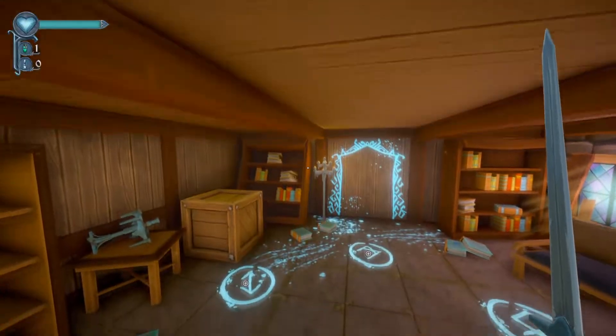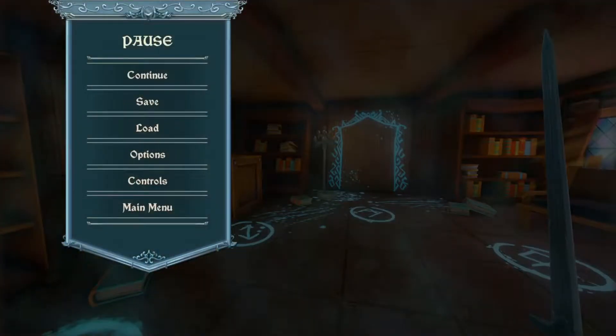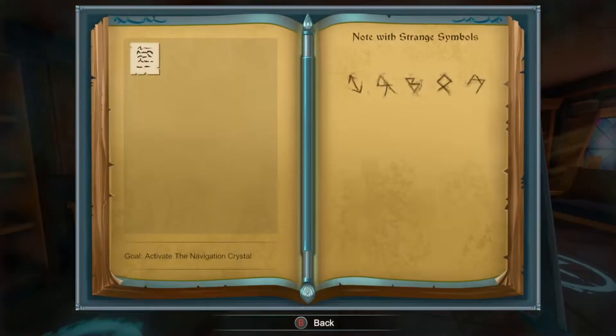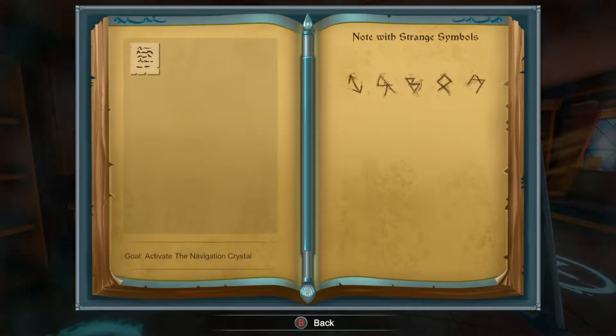How do I actually get to my inventory so I can look at that note again? There it is — it's D-pad down. Got it. So: arrow, backwards R, B, an ichthus — which is like the Christian symbol for a fish, that's what I think of when I see something like that. And I don't know what that last symbol is — the weird symbol.